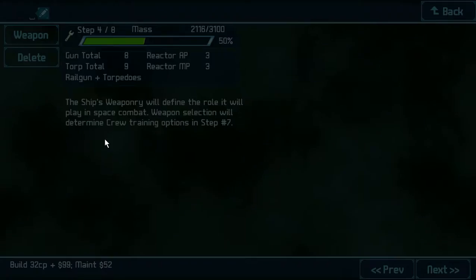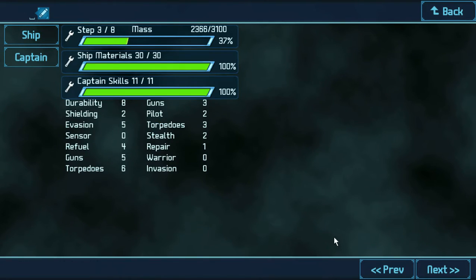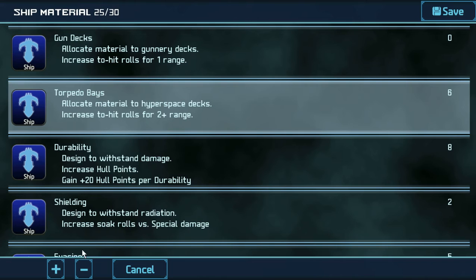Weapon not set — you don't say. So since we have that, we're going to go with the trident torpedo. It does 10 to 17 damage. Since we're going with a torpedo weapon, why don't we just bump it all into torpedo? There's no gun decks on it. I'm just going to bump it all into torpedo.